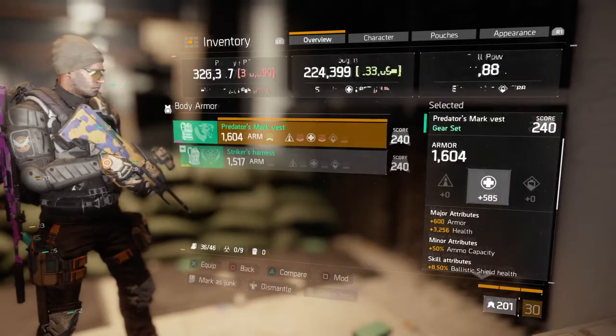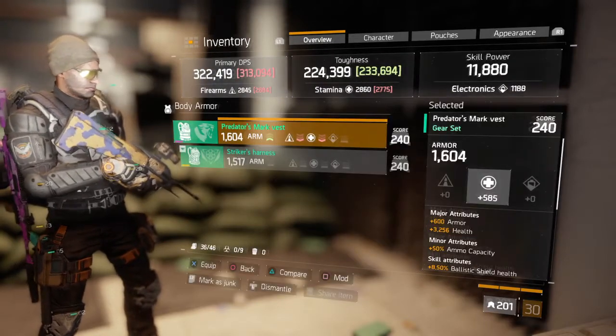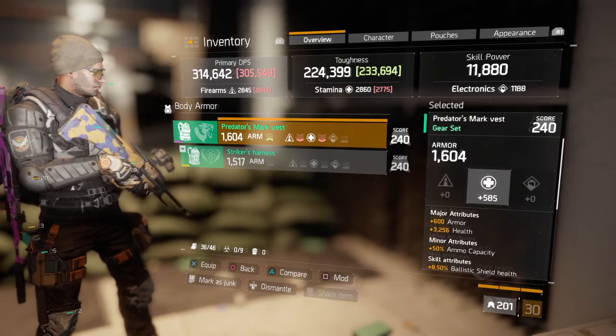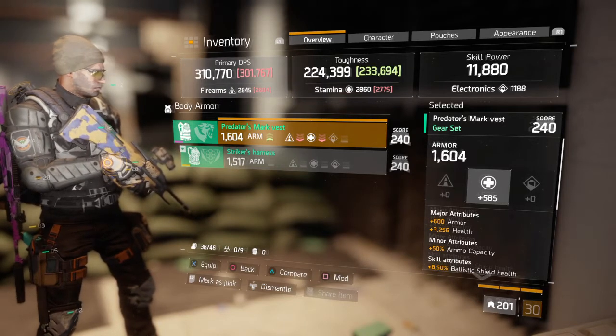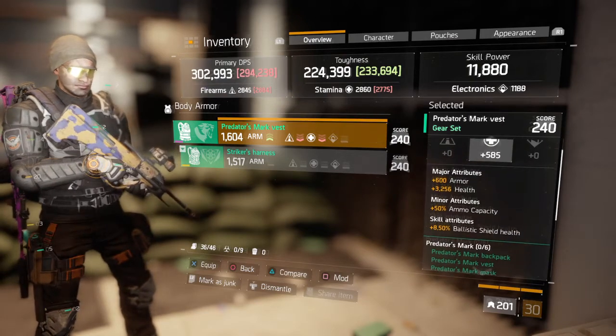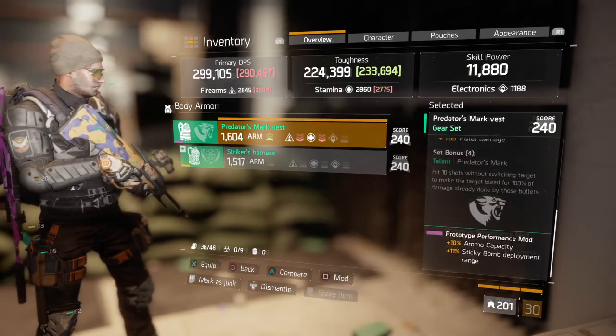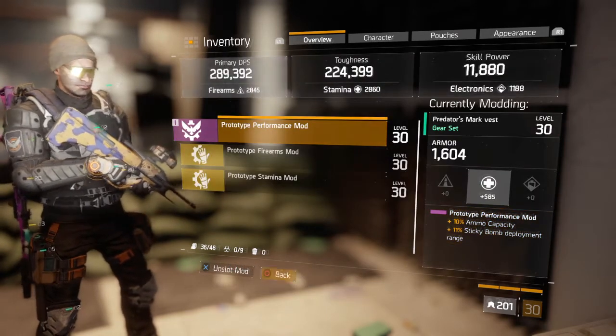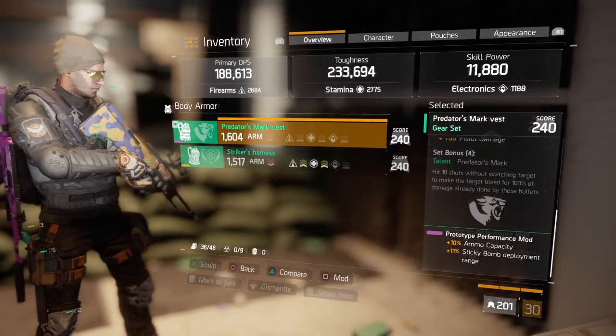I got myself a chest piece — a Predator's Mark vest that has 50% ammo capacity. I went ahead and rerolled that for a mod slot, and then I added a mod that gives me 10% ammo capacity, as you can see here. Go ahead and equip that.